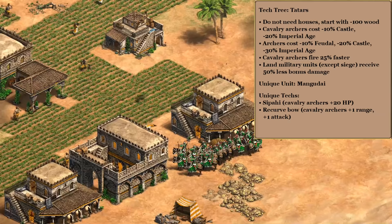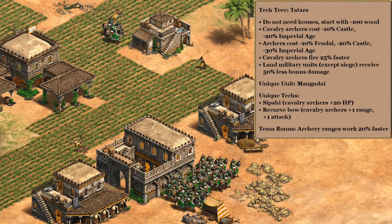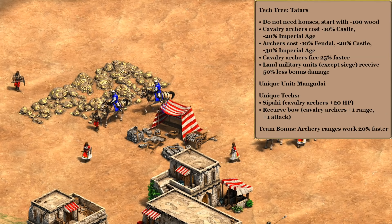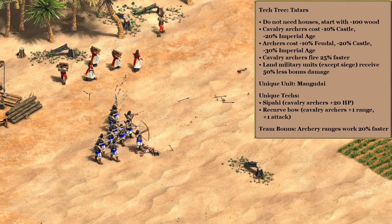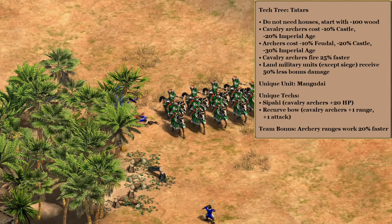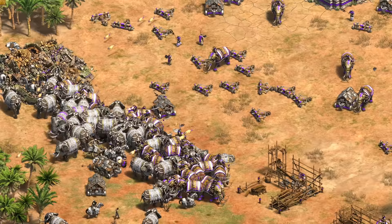For the imperial age unique tech I'm obviously going with Recurve Bow — both the plus one range and attack. Overall we end with some really nice looking stats on both our cavalry line and the Mangudai. For the team bonus, I thought about more line of sight on our cavalry archers, but really this is all about massing up units quickly and staying ahead of the tech curve, so I threw in the Britons' 20% faster archery ranges. In terms of actually playing the civ, scouts would be a great opening because of the reduced bonus damage. You could also go archers with the Mayan discount, so there are a few nice ways to get through feudal — once you're in castle age though, this is all about massing up cavalry archers or more likely Mangudai.